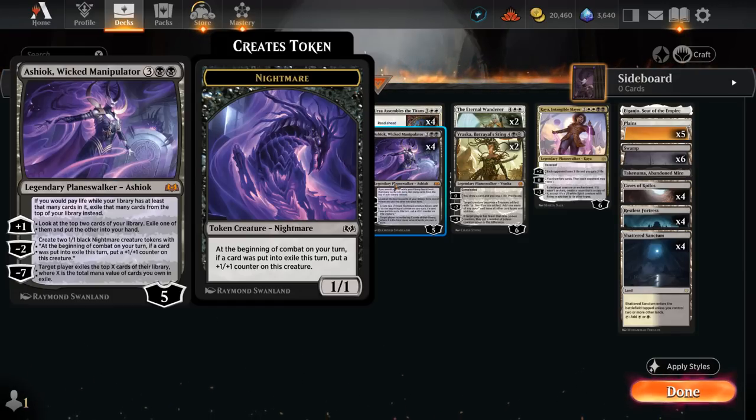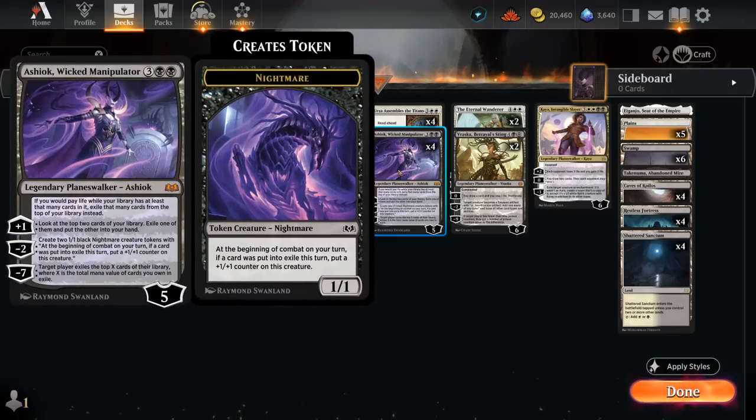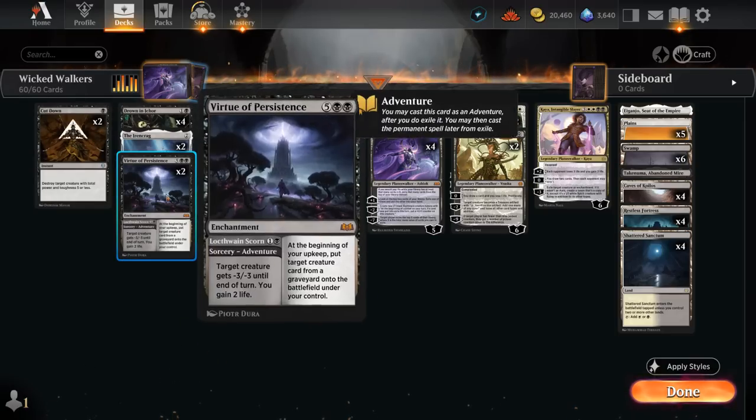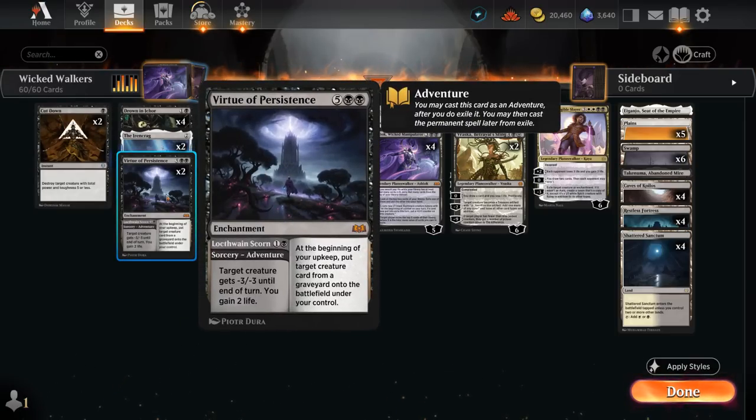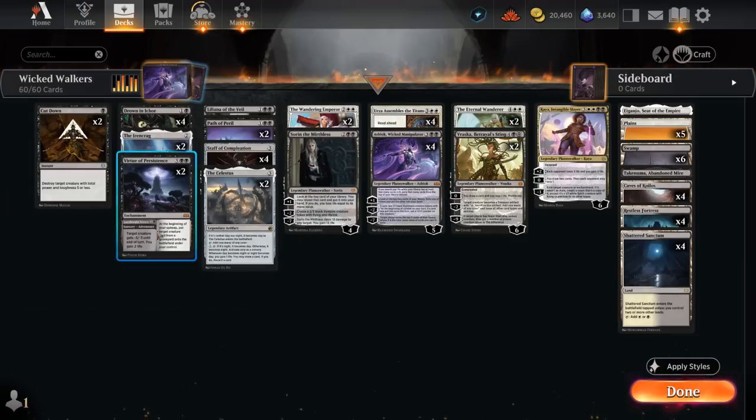We could have multiple Staffs of Completion or multiple Ashioks in case our opponent answers the first one. Ashiok also works nicely with adventures like Virtue of Persistence — using the 2-mana sorcery as removal gains 2 life, and now we have a 7-mana enchantment in exile contributing towards Ashiok's minus 7. If we happen to exile it with the plus 1 ability, that's also a 7-mana card in exile, very helpful.